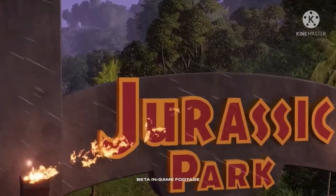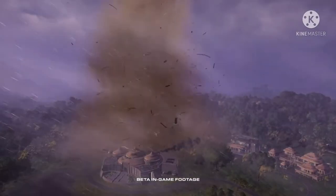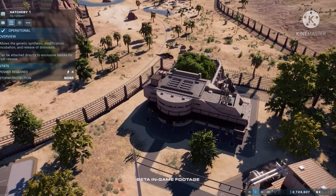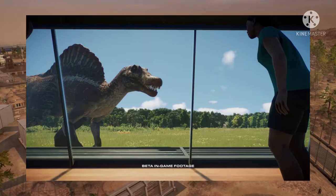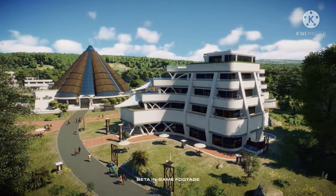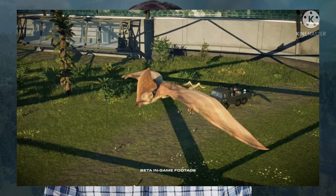Let's talk about the new dinosaurs that have been revealed. Technically only one is fully new, but let's talk about the biggest one — the Spinosaurus! It's finally shown off and it looks almost exactly like it did in Jurassic Park 3, even better. We don't get to see too much of it, just a walk-by at a viewing vent, but oh my god, it just looks so good.